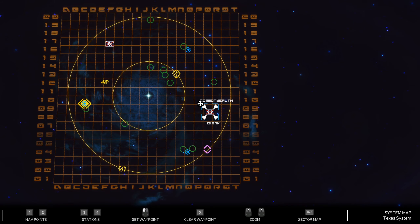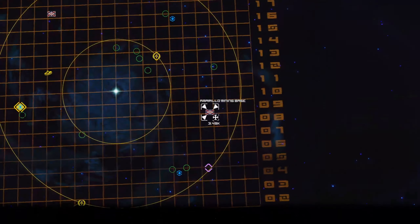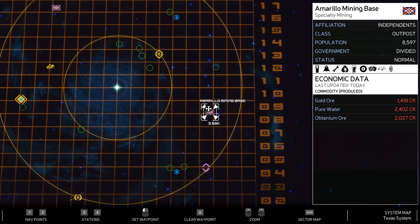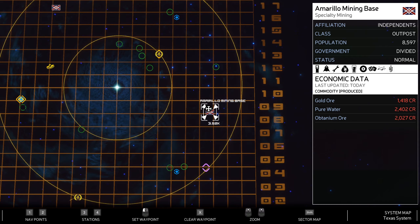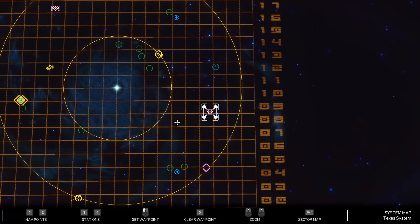The other thing - if you go into the map and hover over a station you can see exactly what it produces and what it actually needs on the right side. Both of those are useful for trading, but you have to visit the stations to get that information.